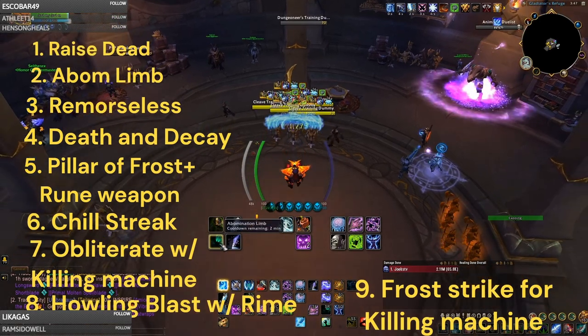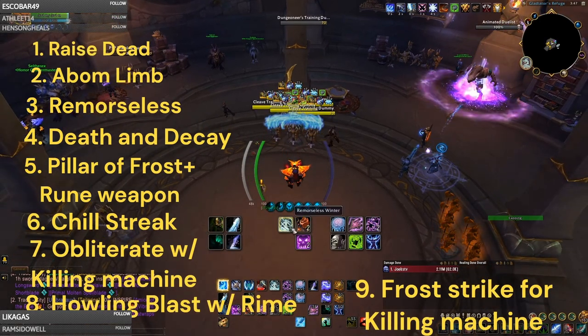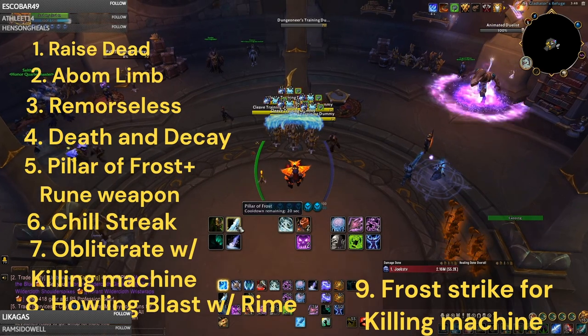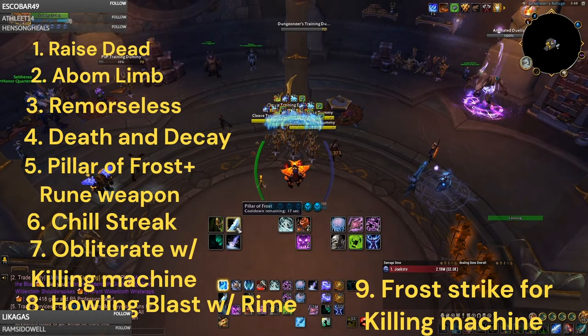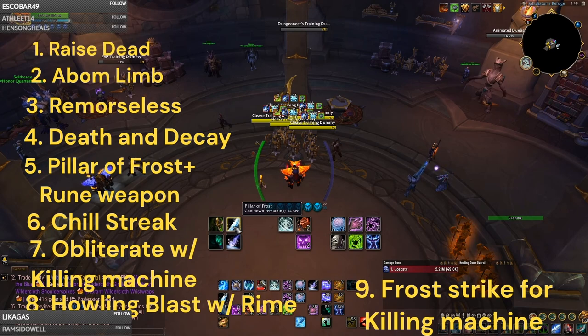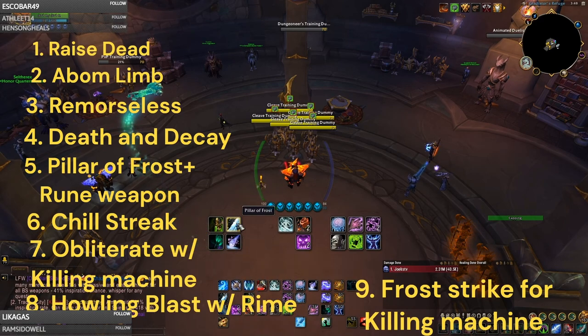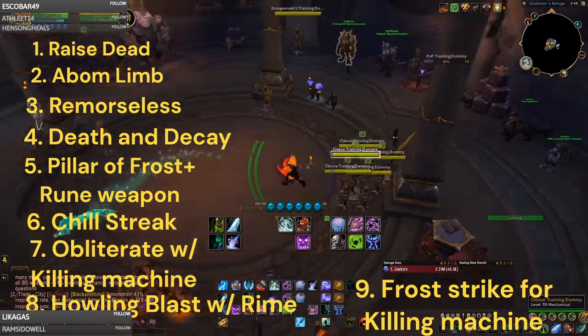The reason you want to use Raise Dead, Abomination Limb, Remorseless Winter, and Death and Decay before you use Pillar of Frost is that during Pillar of Frost the only three moves you want to be using are: Obliterate when you have a Killing Machine proc; Howling Blast if you have a Rime proc; and if you don't have either, Frost Strike - which will make your next Obliterate automatically crit with magic damage by activating a Killing Machine proc. Just keep doing that over and over.